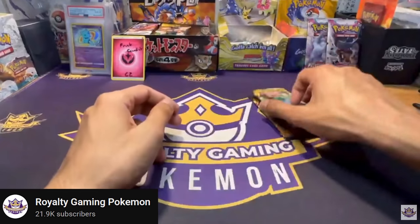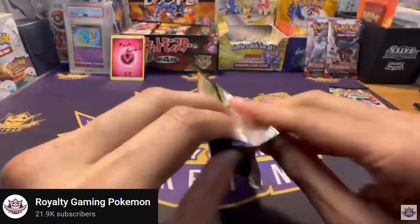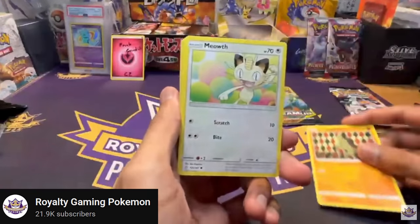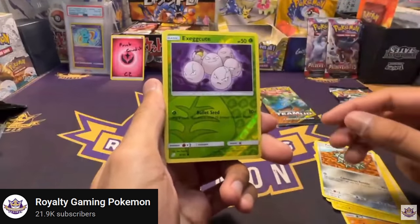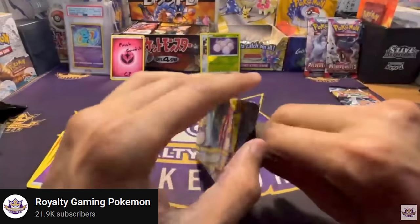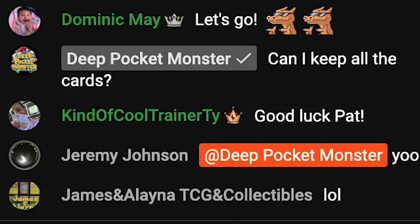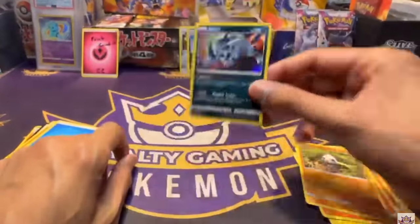A couple days after that, I went to one of my favorite streamers — Royalty Gaming Pokemon — and he actually had Team Up on his list of packs to buy, so I bought two. Of course I was hoping for some hits. We pulled a Ferrothorn Rare — not the best hit but something we needed — and a couple others too. Pack number two gave us an Absol, another rare we needed, which is good, but this card is bringing back some bad memories from my last completion video.